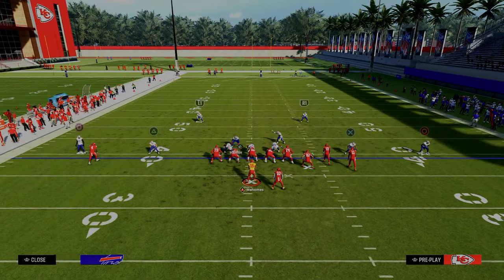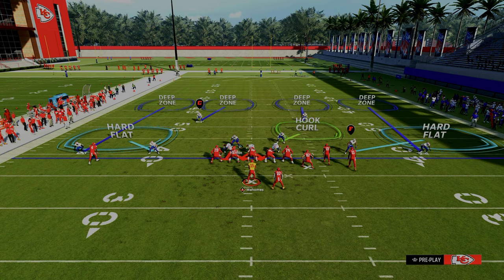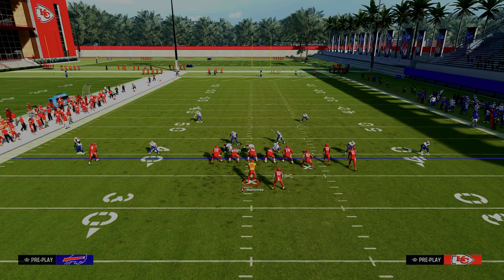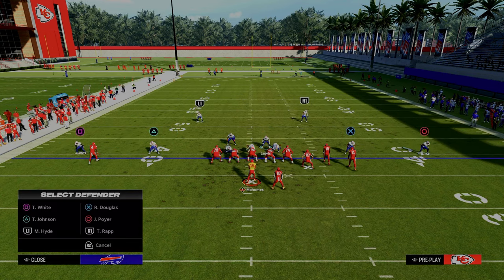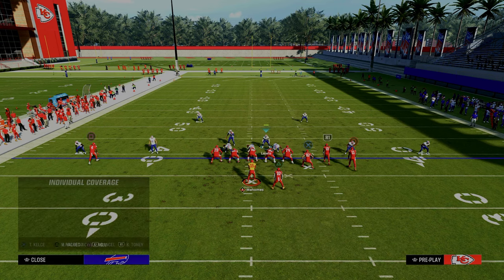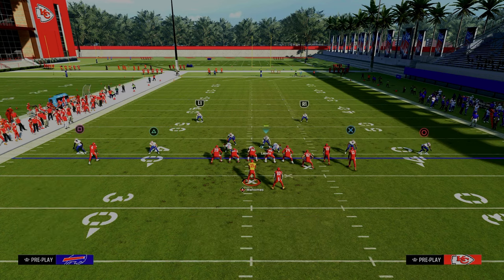The way that I like to cross man this is we're going to take the linebacker and we're going to man him up onto the tight end. Then we're going to take the slot - we could use either linebacker. We're going to then take the safety that is opposite of the bunch and we're going to man him up onto the slot receiver. Then what we're going to do is take that hard flat defender and man him up onto the circle receiver.